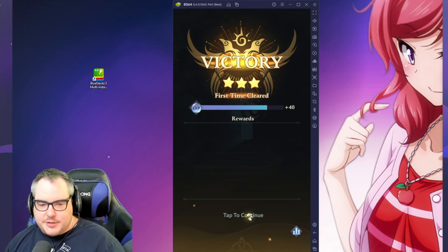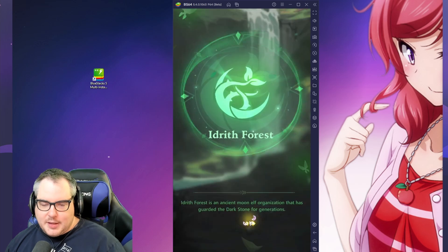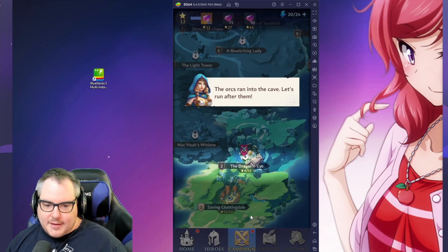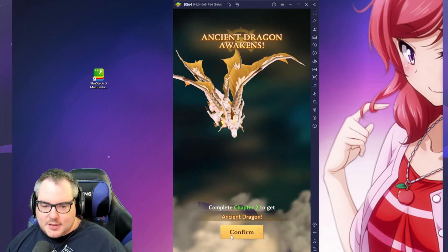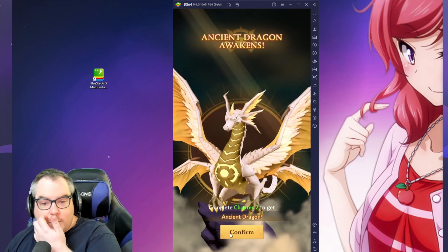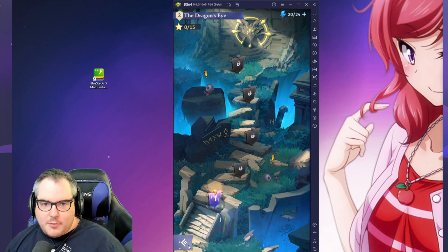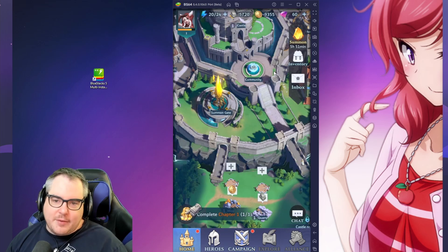No hero was lost — cleared the stage in 20 rounds. I'm a pro gamer! Okay so chapter one is down. We get a dragon on chapter two? There's no way we can't summon now. We get control!